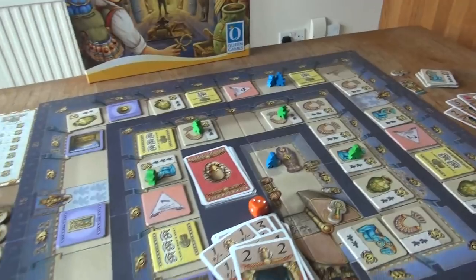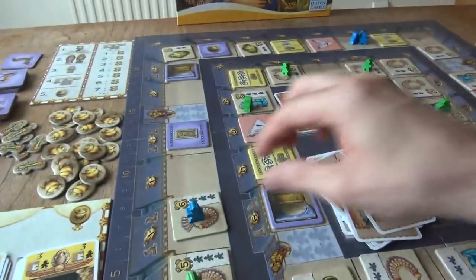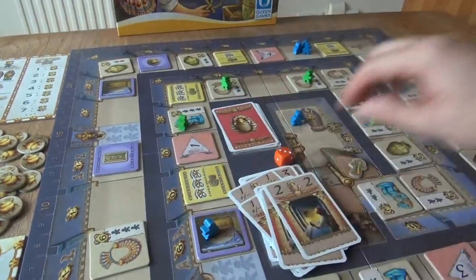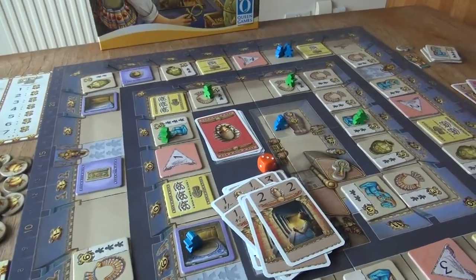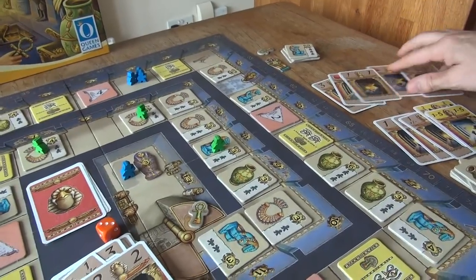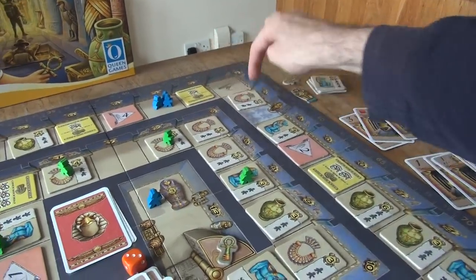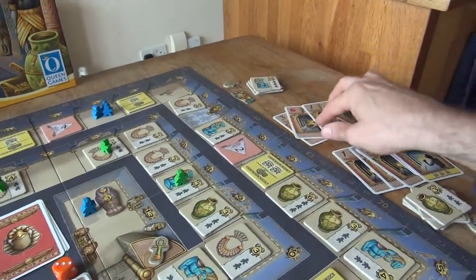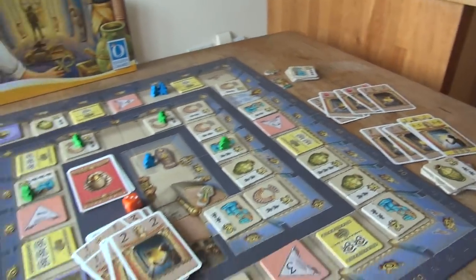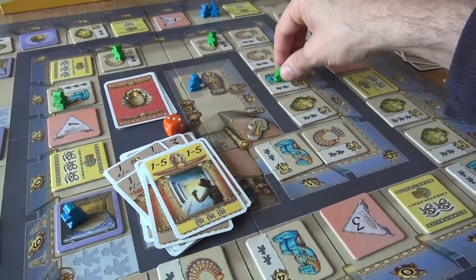Jen's turn. She now plays the 2 that she was thinking about from last turn and this guy goes 1, 2 and jumps up here — Jen just went from 0 to 6 points. Not bad. She gets a 1. Moving any of these guys forward 1 doesn't do her any good — she needs to move forward 1, 2, 3 to get into the 4-point space, and she does have a 3 so that's coming up.